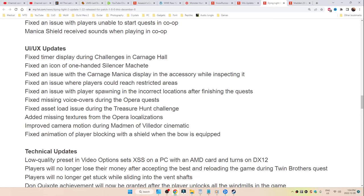Missing voiceovers during the opera quests — it strains your voice and then you lose it. Fixed the asset load issue during the treasure hunt challenge. Added missing textures from the opera localizations. Improved camera motion during the Mad Men of Villador cinematic, as well as an animation that's been fixed of the player blocking with a shield when the bow is equipped.